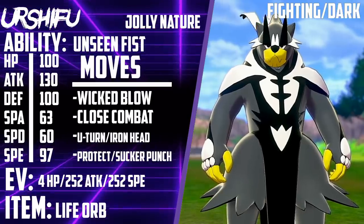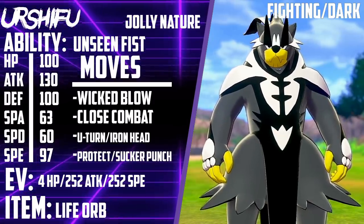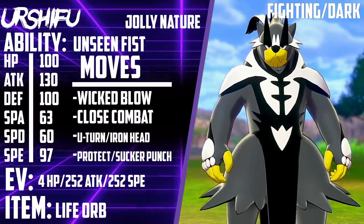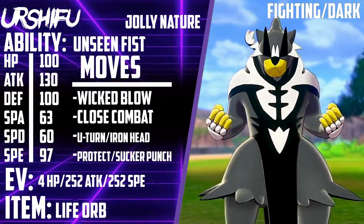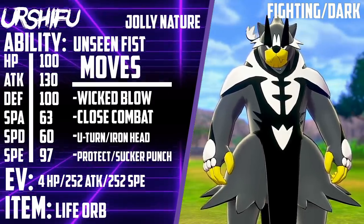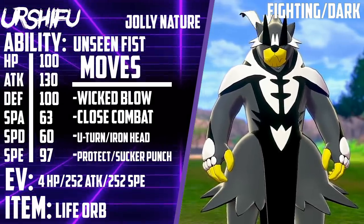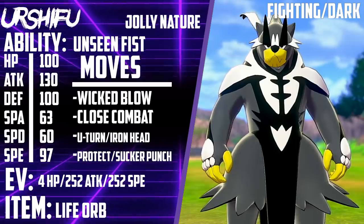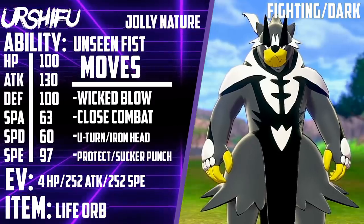The final set is Life Orb Jolly Urshifu with Wicked Blow, Close Combat, U-turn or Iron Head, and either Protect or Sucker Punch. You could also drop U-turn or Iron Head for Sucker Punch — it can go in any of those slots. Protect is nice because there are a lot of powerful special attackers in this format; you can Protect on a Dazzling Gleam from Togekiss and deal with it with a partner like Sludge Bomb Venusaur. Life Orb gives massive damage on everything, and Life Orb Sucker Punch will guarantee a knock out on Dragapult in one hit.